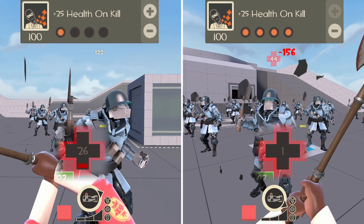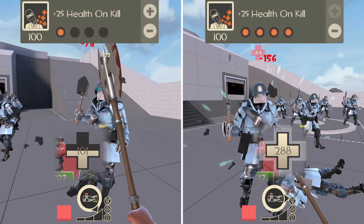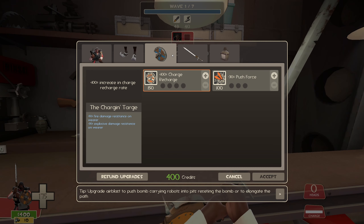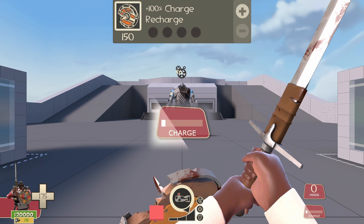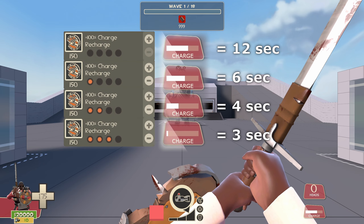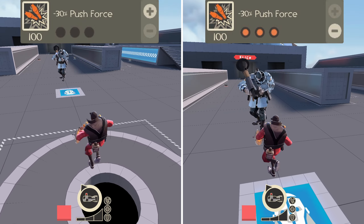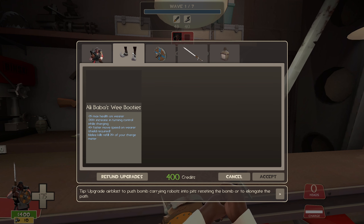Health on Kill grants 25 health for every kill, up to 100 health on kill when maxed. This is also a must-buy for Demoknight unless you're running the Zatoichi. Demoknight will always be taking damage when fighting robots, so he needs all the healing he can get. Attack Speed increases the speed of your sword swings — straightforward and worth investing early to mid-game to maintain crits and healing. For shields, you only get 2 upgrades: shield recharge rate and push force. The shield has a base cooldown of 12 seconds. Each recharge upgrade increases the rate by 100%: 1 point gives 6 seconds, 2 points gives 4 seconds, 3 points gives 3 seconds, and 4 points gives 2.4 seconds. Push force reduces knockback up to 90% for 100 credits each — definitely a must-buy later in the waves.